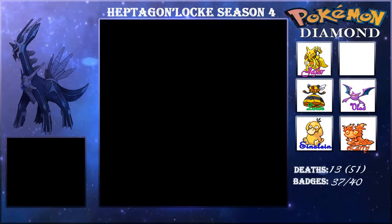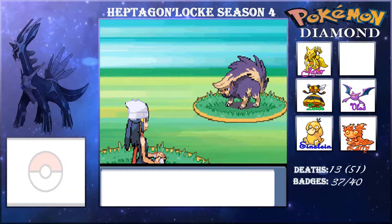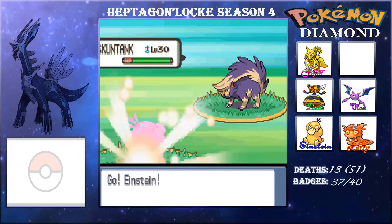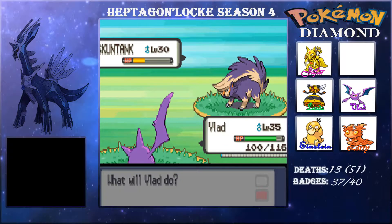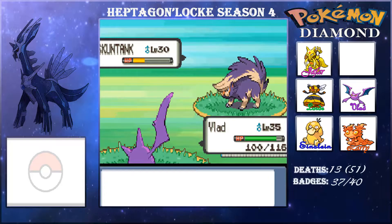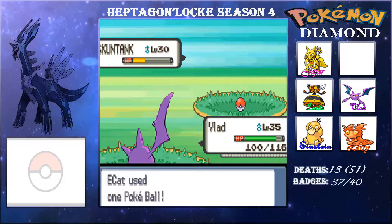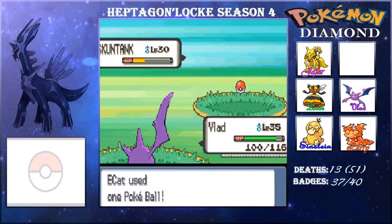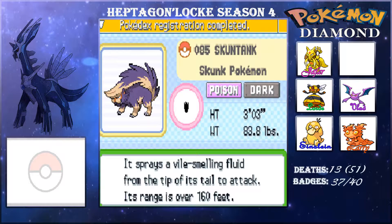We continue and get to this route where you can get Skuntank — one of my favorite Gen 4 Pokémon, which I never used but really loved its design. We try to catch it here; we have some Pokéballs and there's a little bit of a struggle, but eventually I believe we will catch it.